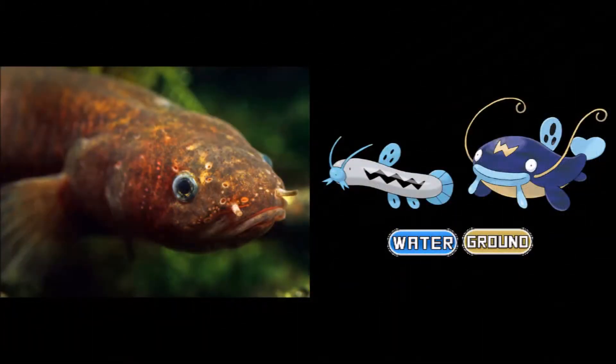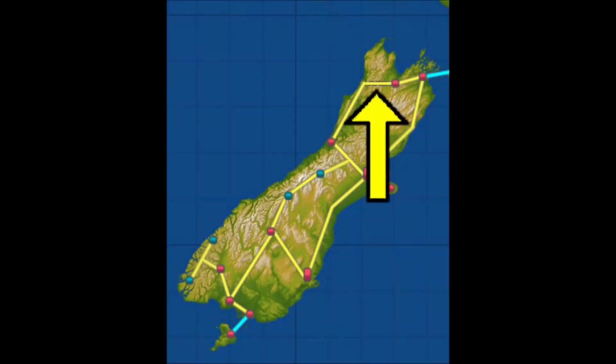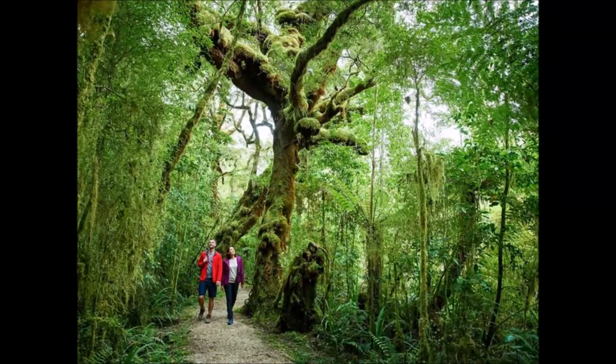Fishing anywhere with an old rod will always get you a Magikarp. However, if you choose to fish with a good rod or a super rod, you will be able to catch a mudfish, which will essentially be the Barboach of this series. We then make our way to Route 3, which is based on Kahurangi National Park. The park is known for its old rocks, unique plants, and rare birds. In fact, some of New Zealand's oldest fossils have come from this park.